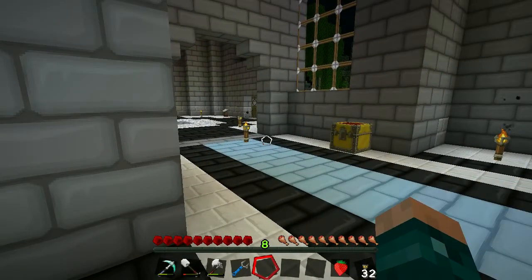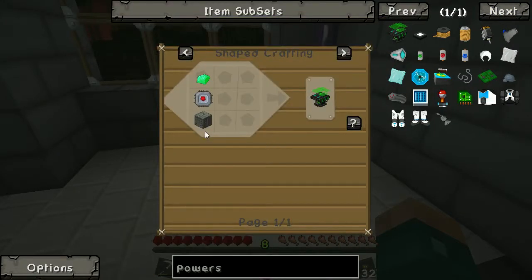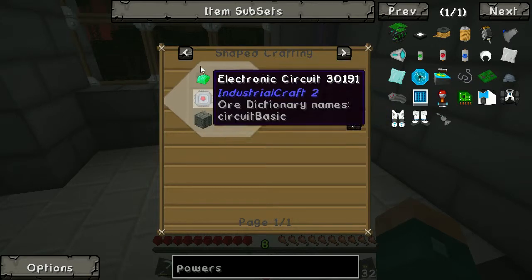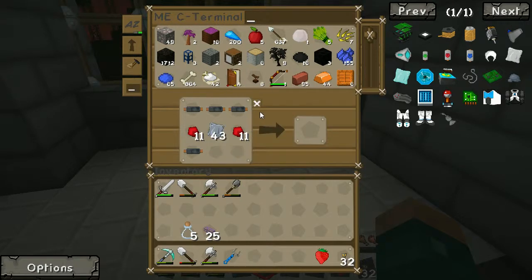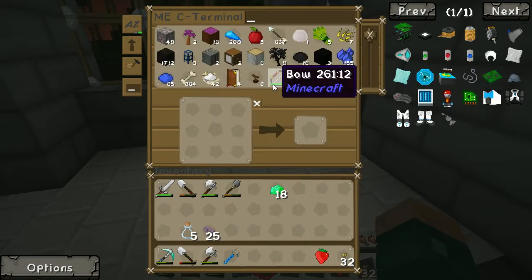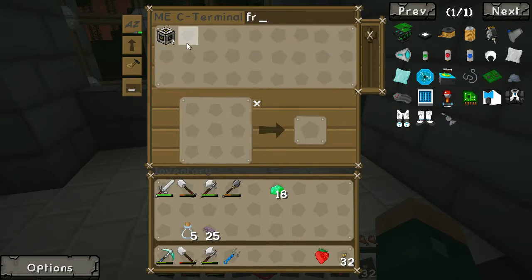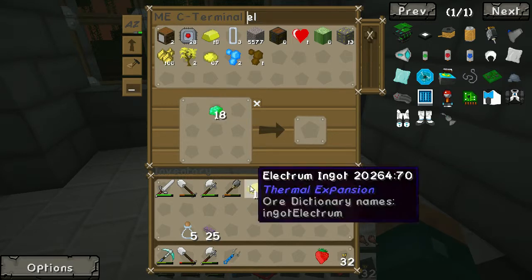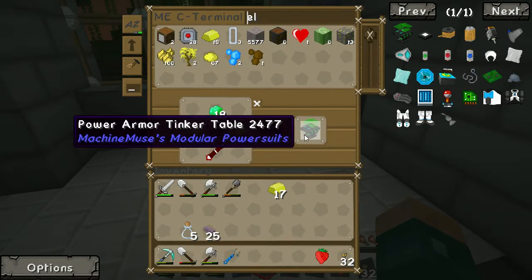To do power suit, we need the power armor tinker table. The power armor tinker table is quite easy — it is either this recipe, basic machine casting, or you can do this one which is a bit easier. It's a transmission coil, machine frame, electrum, and the emerald — that's why we need emeralds. You can see I've been making lots of electronic circuits in preparation. So, emeralds, a machine frame, a quill, and some electrum. Arrange them in that rather funky pattern, and you get this: the power armor tinker table.